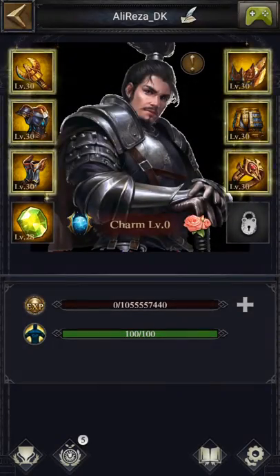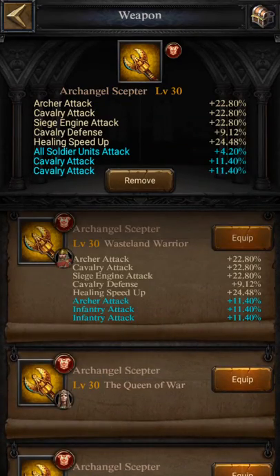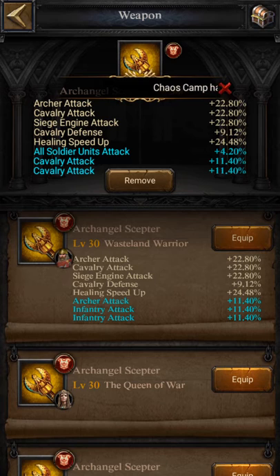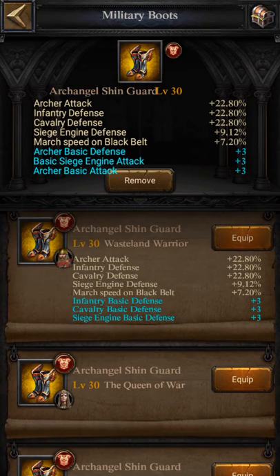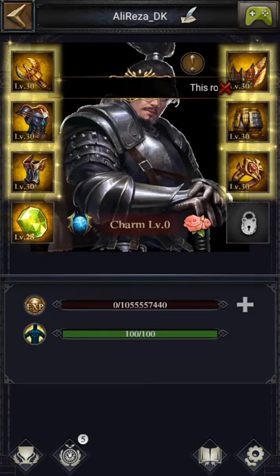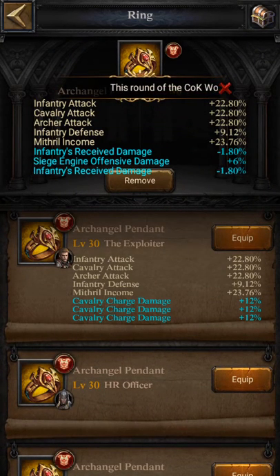One more thing: when you want to choose equipment for your lord, try to use equipment that has all soldier units attack for your weapon, and equipment that has more infantry damage received for the chest. For boots, try to choose something that gives you archer basic attack and infantry basic defense.